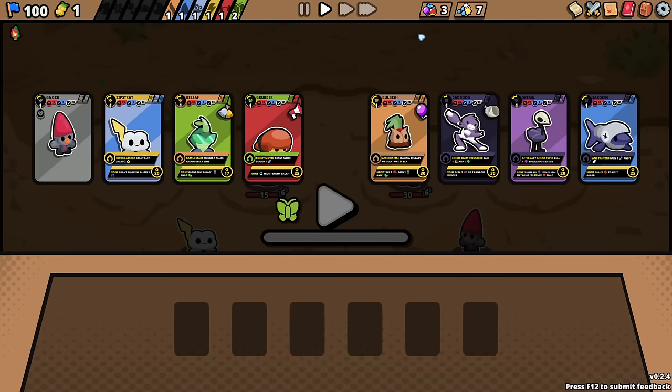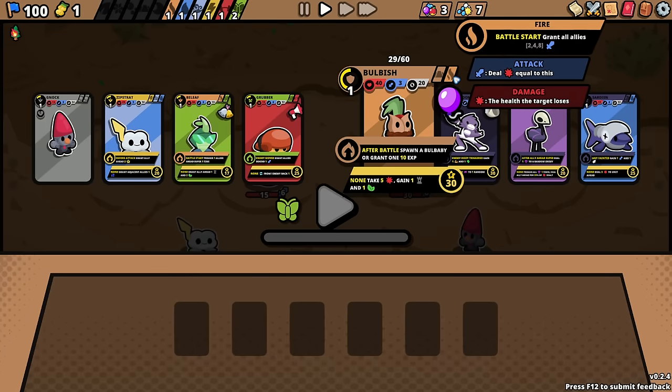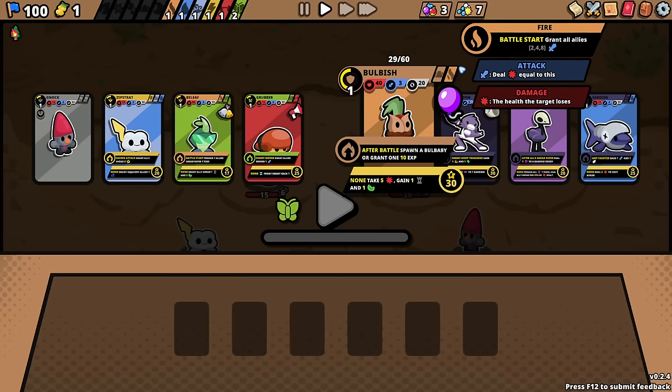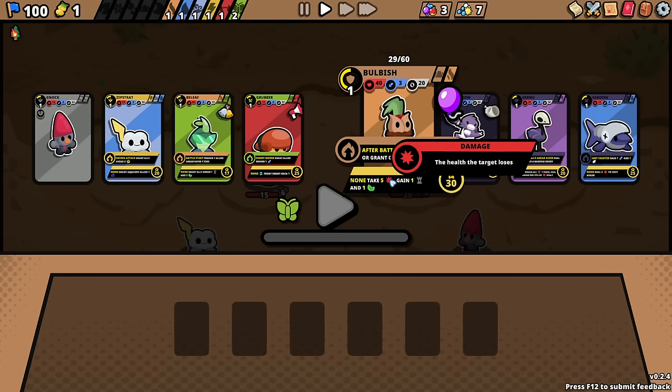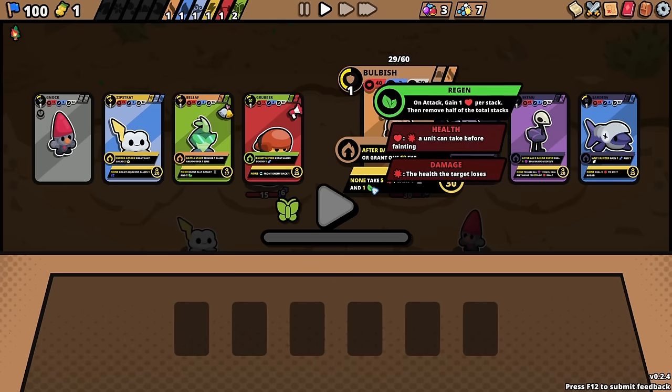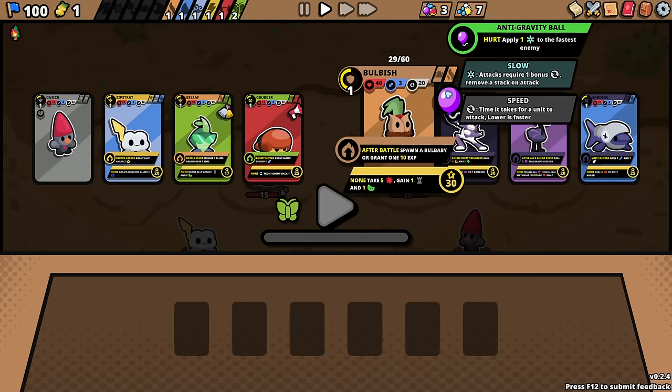Bulbish! After battle, spawn a bulb baby or grant one ten experience. You're normally a grass type... wait, no, you're normally a fire type. Take five damage, gain a fortitude and a regen.